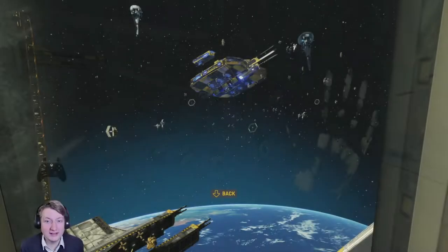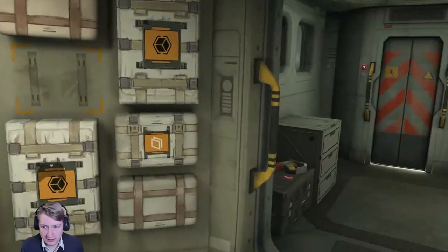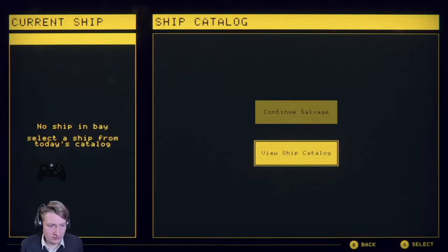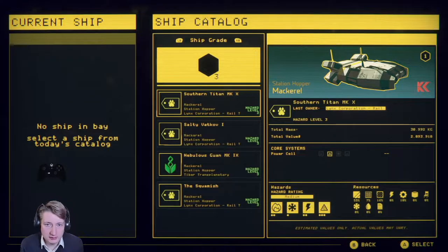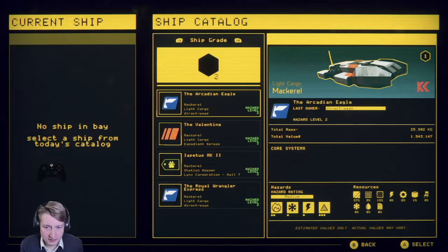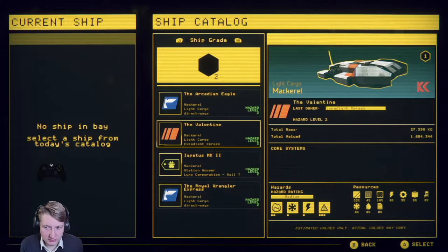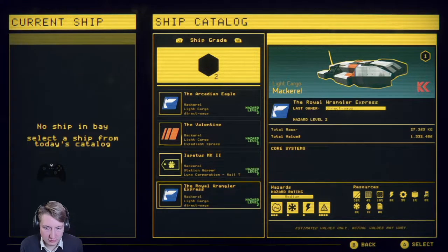Hey, here's Joe again and welcome back to Hardspace Shipbreaker. Where do we want to go for our next ship? We have one we could continue to salvage. Apparently not — it vanishes when we reach the third threshold. We have different ship grades to choose from again. Obviously, the higher the hazard level, the more it pays. But this one already pays really fine — hazard level with explosion and fire stuff.